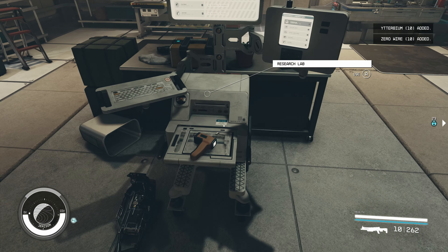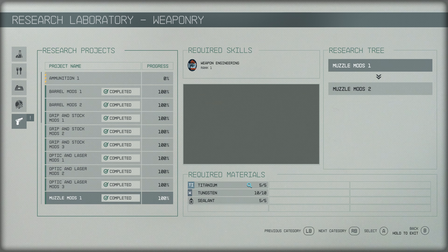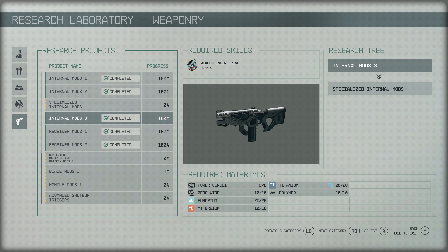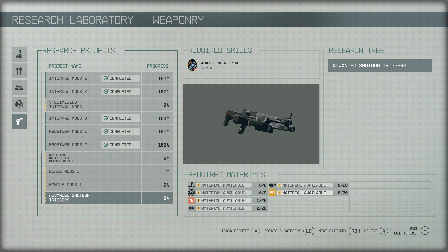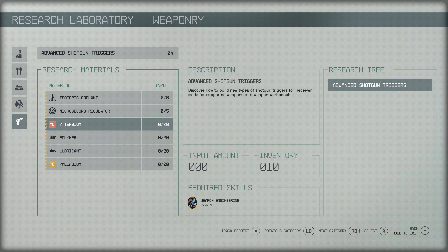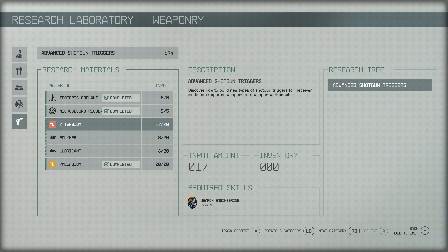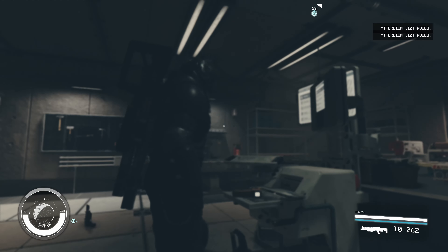I completely misread — in order to get a lot of the triggers, you need to research the shotgun trigger perk. This advanced shotgun internal mod requires isotopic coolant, microsand regulators, ytterbium, polymer, and palladium. There's only one level to the shotgun trigger research, so now we can go and try the next one.